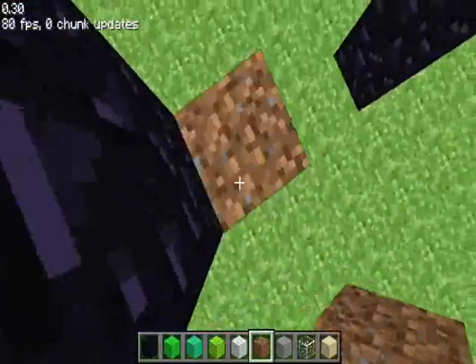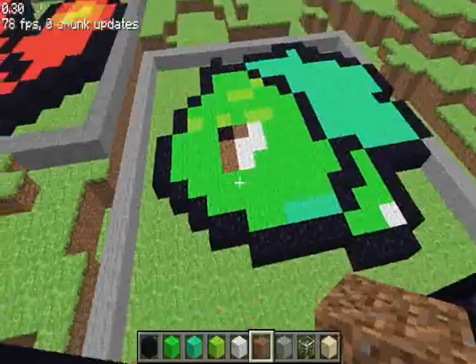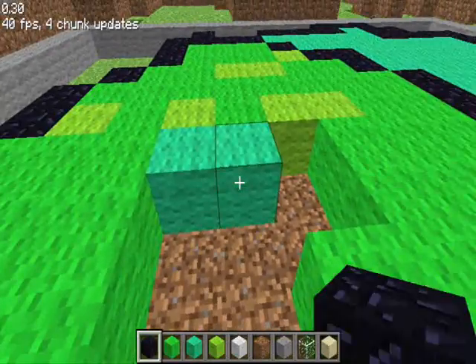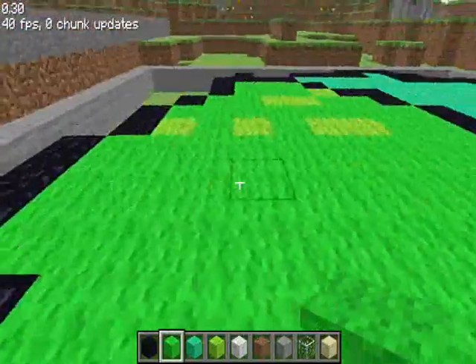But that looks even worse. I just can't get the eye right. I'll film it as it is now — as you can sort of see, if I took away the eye it wouldn't look too bad. Yeah, it's Bulbasaur without any eyes, because the eyes are really hard.